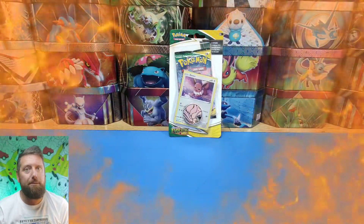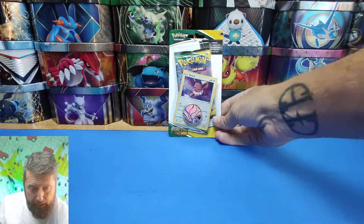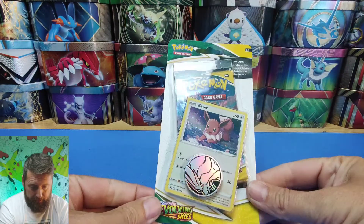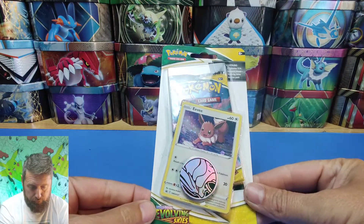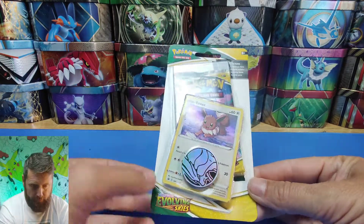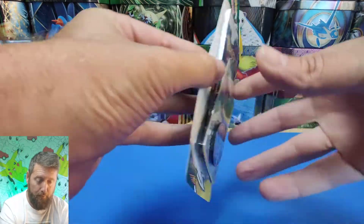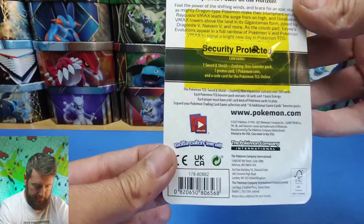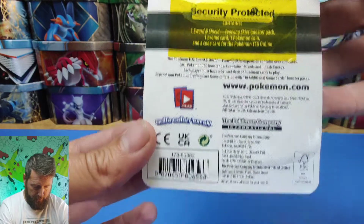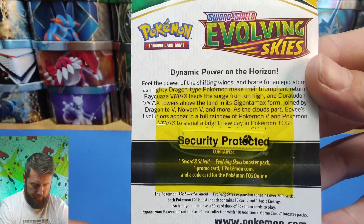Hello, welcome back to my channel — please subscribe, like, and comment. What we've got for you today is a blister pack from the Sword and Shield series, Evolving Skies. As you can see, we've got the booster pack itself, an Eevee promo card, and a Pokémon coin as well. I'll go down slowly and show you what you get inside so you can pause and have a read for yourself.